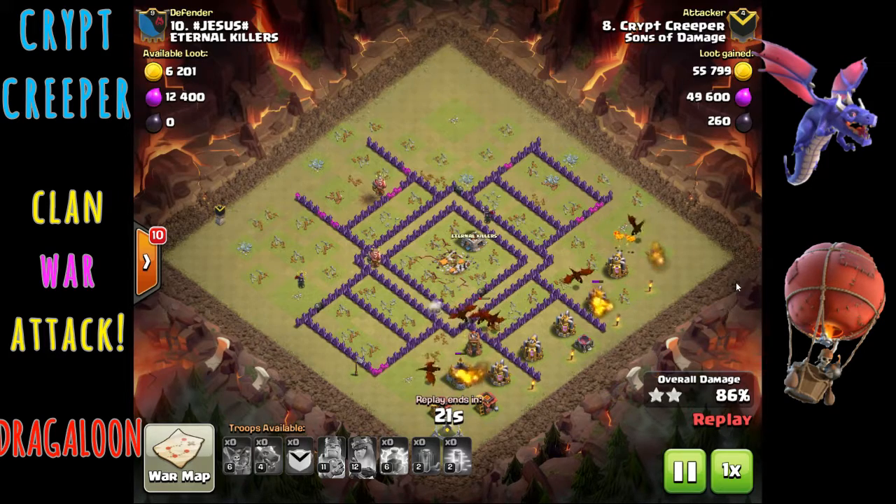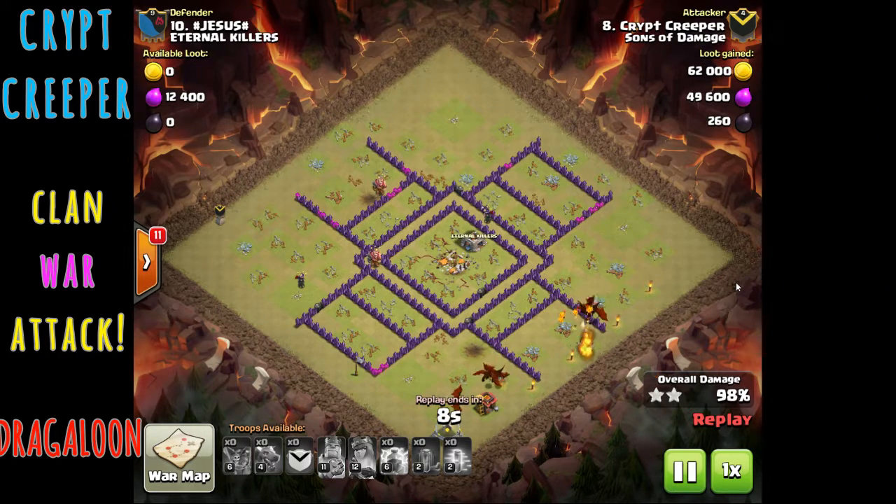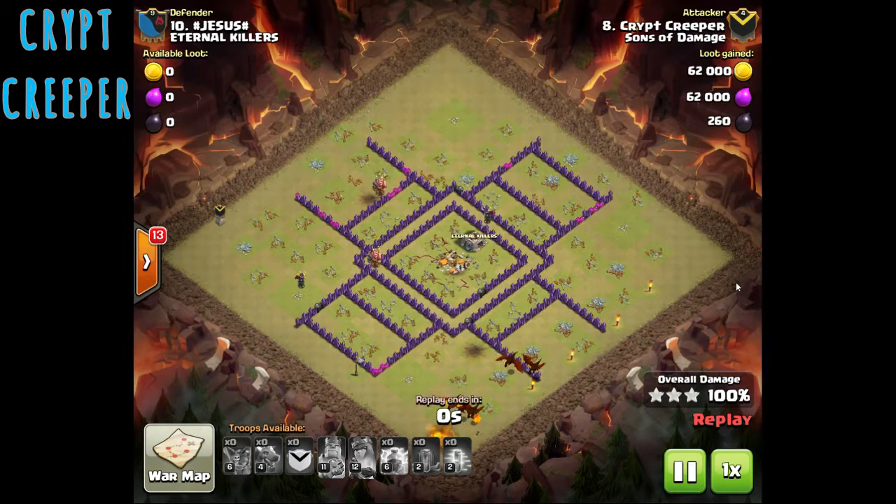Another very important thing about this attack is that Dragons aren't really fast — they're big and tanky, but not fast. So you have to be consistently quick in implementing all the different stages of this attack. You can't stall out on the clan castle pull, you can't stall out at all, or you won't get the three-star. You'll get that 95-96% and have one or two buildings left on the base.